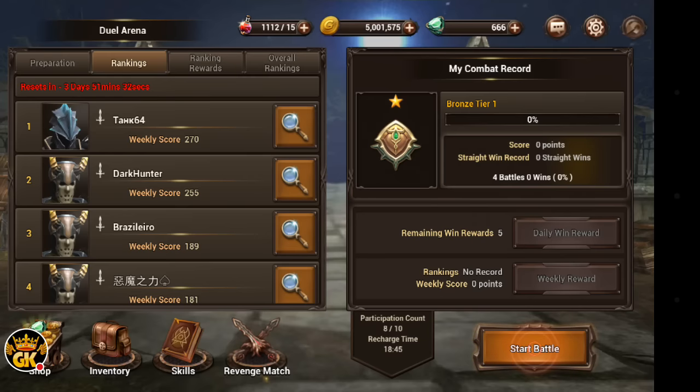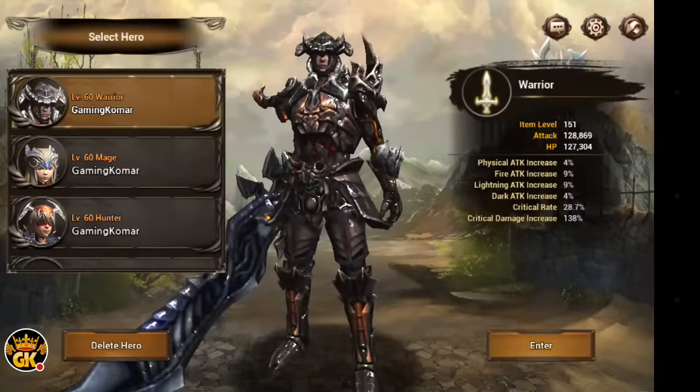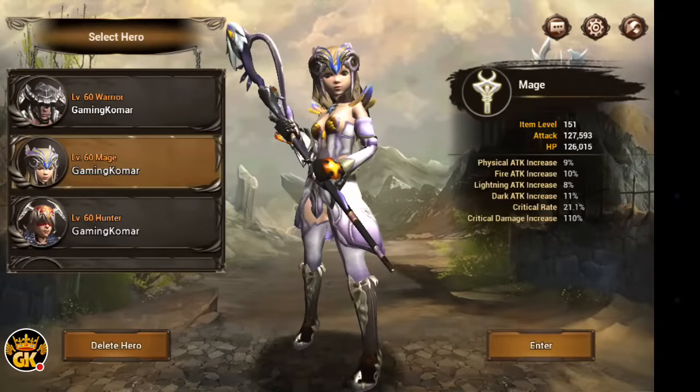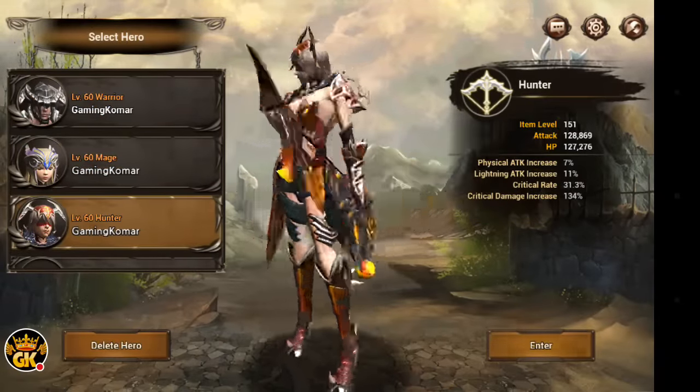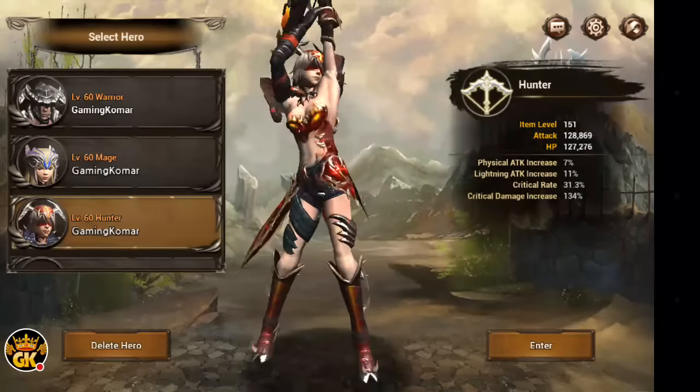We'll get into that in a second, but when you start off, you can choose between three different heroes. You got the warrior, the mage, and the hunter. You can name these whatever you want. You can change up the equipment you have. You can put costumes on them. Make them as stunning as you want.